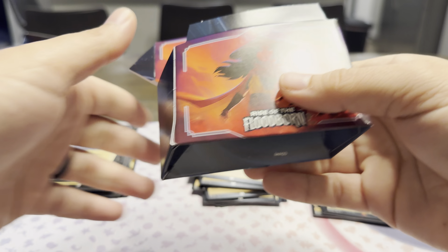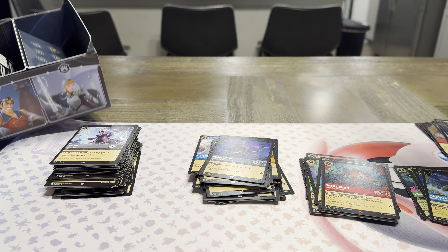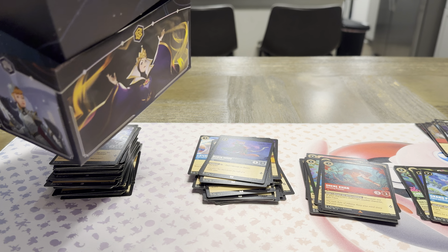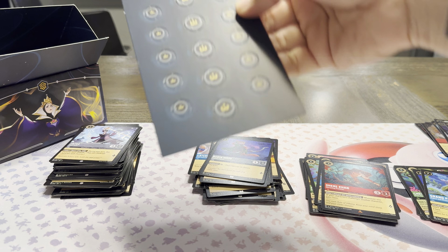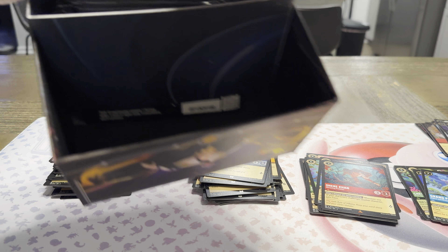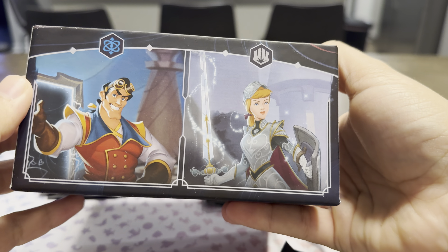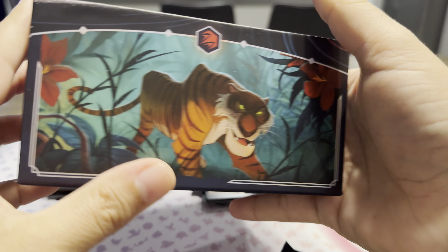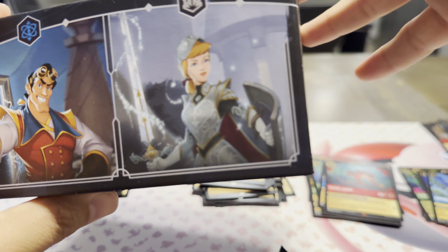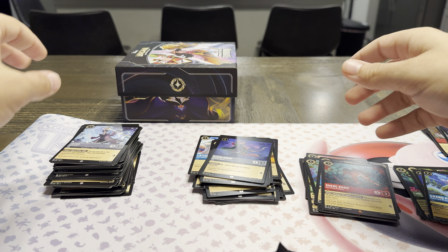These are the buildable deck boxes — you get two. They've got this awesome Cinderella and Raya art. Additional damage counters — you get eight packs. The art on this is really nice. You get Cinderella, Gaston, Shere Khan, Queen of Hearts, Merlin, Evil Queen. I actually really like that, and I think that box is super nice — you can just keep everything in it.